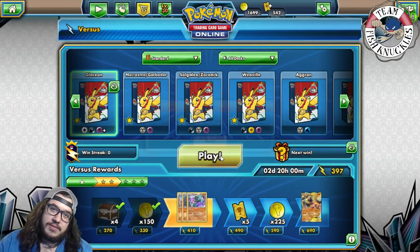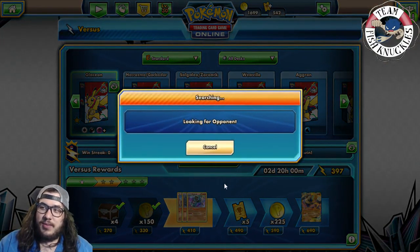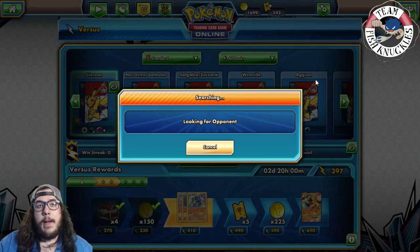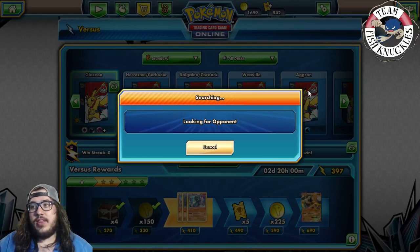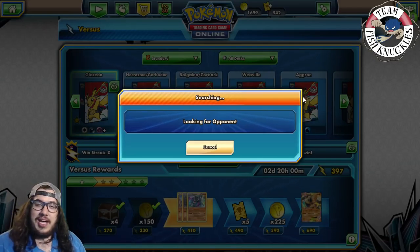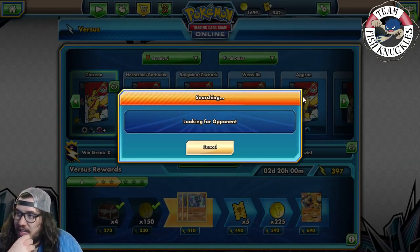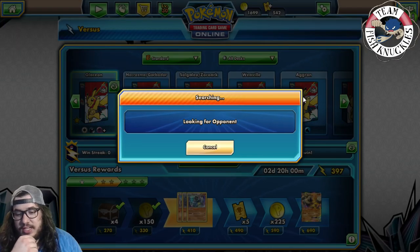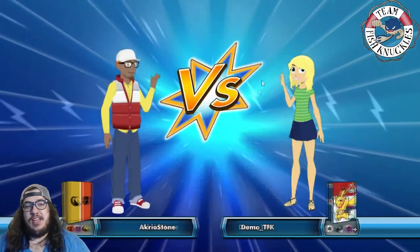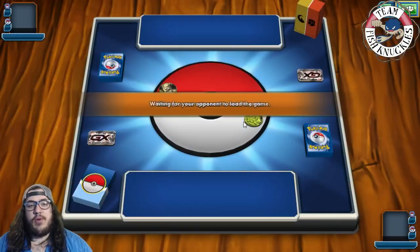We saw near the end how powerful Glaceon almost was — catching Gliscor Pod Zorark with low hand size. Unfortunately it didn't work out Game 1. The misplay at the start — discarding the N instead of a Guzma — hurt us from the beginning. I wonder how close the Gliscor Pod Zorark matchup really is if we get Freezing Gaze up turn one.